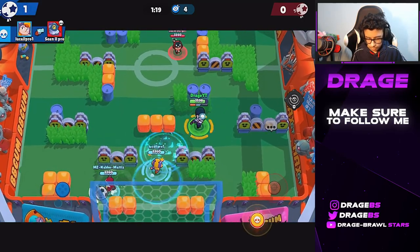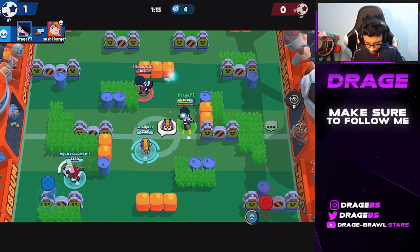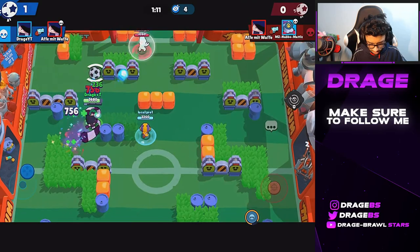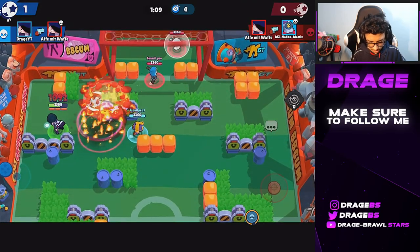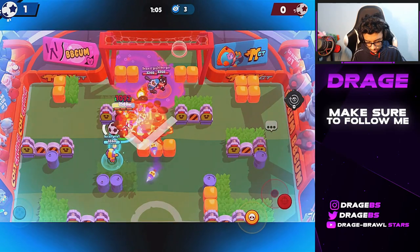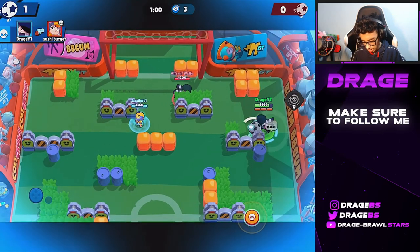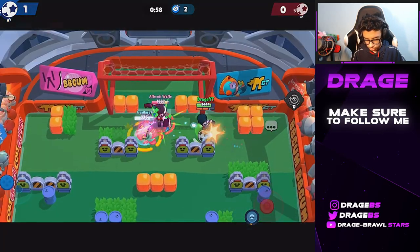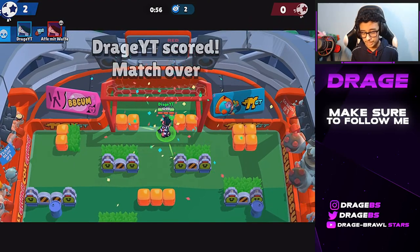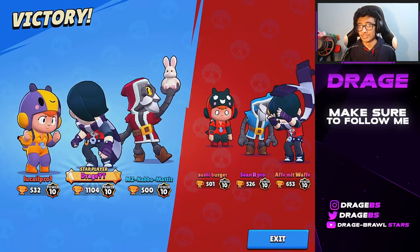Going for this Bea 1v1 again. Going to try and get this Edgar as well — Edgar is trying to pressure our teammates. We do manage to get the kill there again. Looks like we're going to play around this wall right now. Going to jump and get a nice little double kill going. Looks like we get the kill and some nice plays going on — just absolutely wrecking them. Going to move on to a different map now.